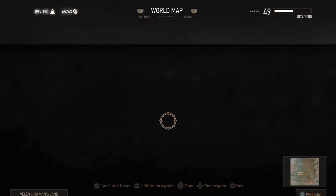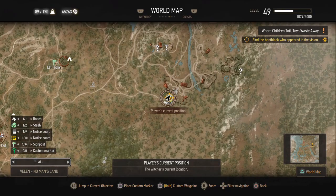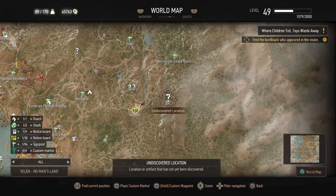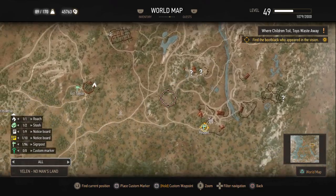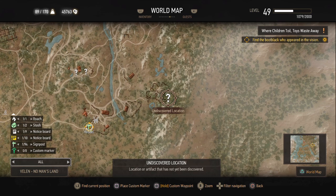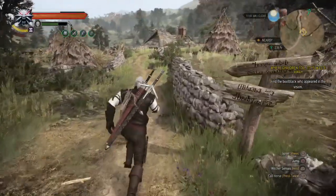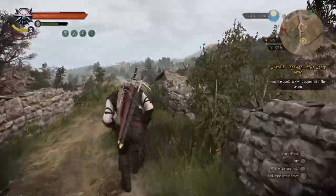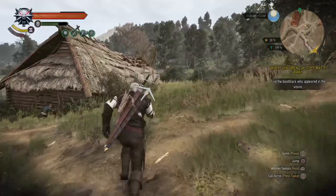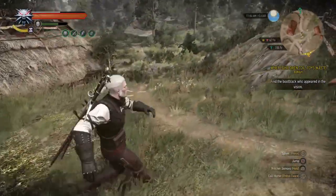Right now we're exploring undiscovered areas. We're going to go here - let's start here. We're going to do these three right here, starting here first. Let's go. This way? Let's do it.